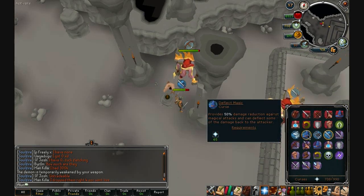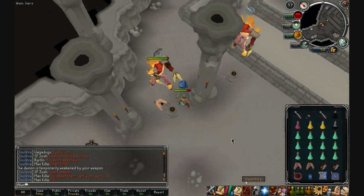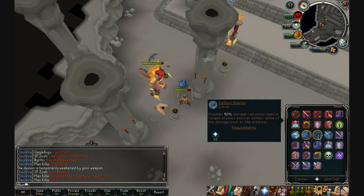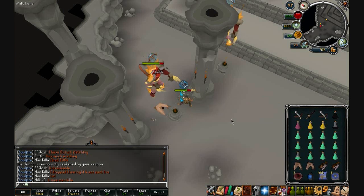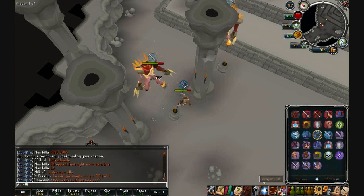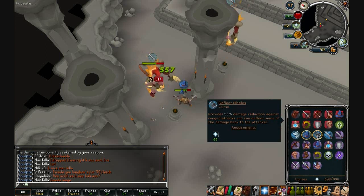Momentum is found under the hit points section of the abilities. Once you fill up the adrenaline bar — which doesn't take long, maybe 10 to 30 seconds depending on which abilities you use — you just click on momentum and you've got 20 minutes before it wears off. However, if you click another ability in that time it cancels it out.